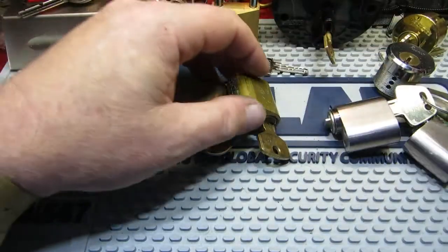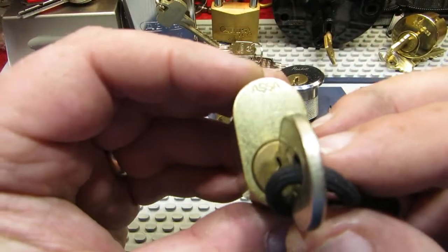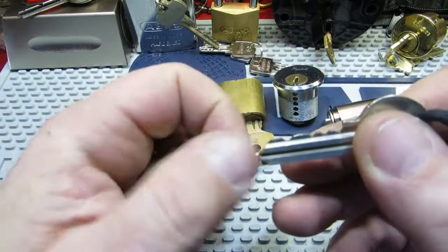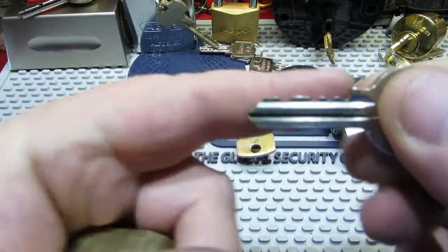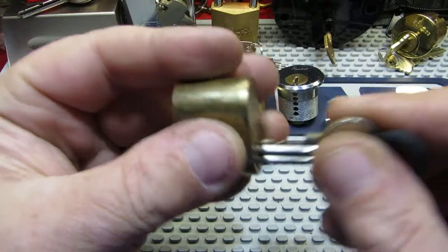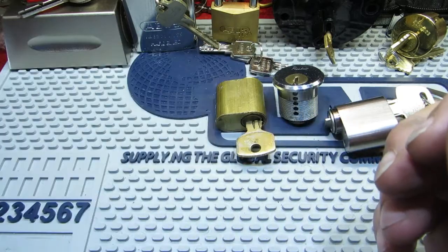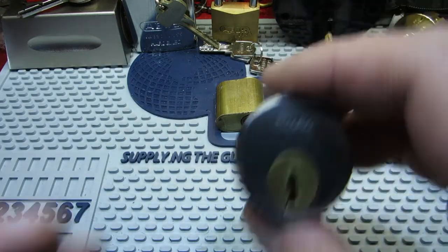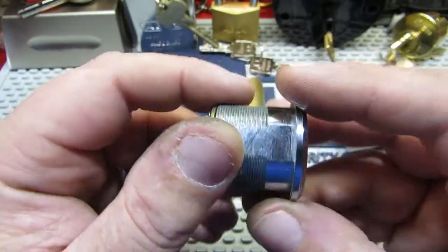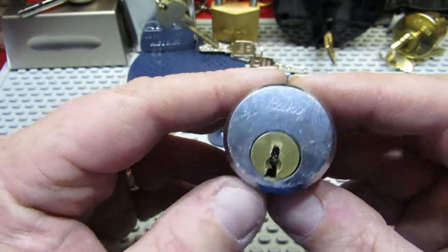A couple of older ones here — this one's just a five-pin Asser. Not particularly difficult on the bitting, but it just feels dead inside with no feedback and I've not managed to get into that one yet. Next one is a Ruko — I've picked plenty of Rukos in the past, this is just a five-pinner, but it just won't let me in. We shall get onto that one soon.